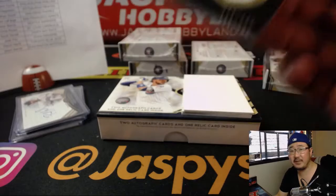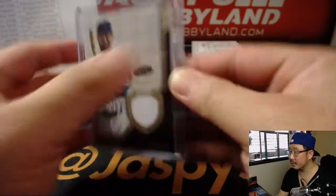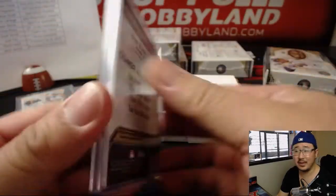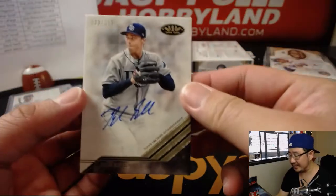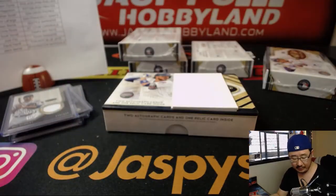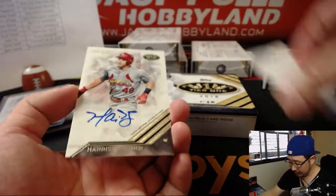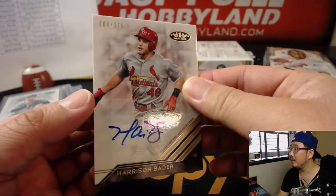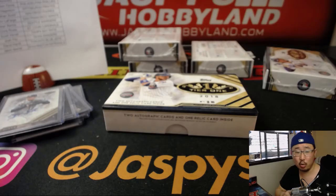Ben Zobrist, 115 out of 335 — another Cub for EA. And we've got Blake Snell — he's having a great season — 239 out of 275 for the Tampa Bay Rays, that'll be for Scott V. And we've got Harrison Bader, nice Harrison Bader autograph, 204 out of 275 — Redbirds, Chris Rowe with the Cardinals.